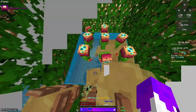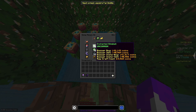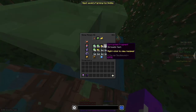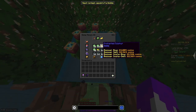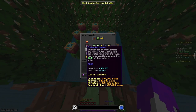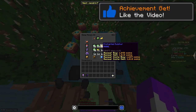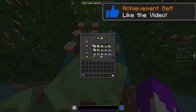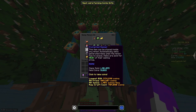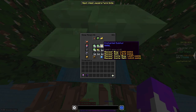If we go over to the corrupt soil minion, we have 142k in enchanted slime again, 23k in enchanted sulfur, which is already significantly better, and then 32k in the enchanted hopper. So as you guys can probably see, this is making significantly more.